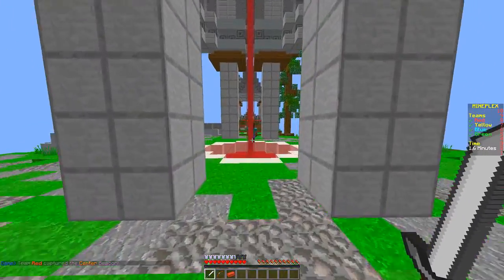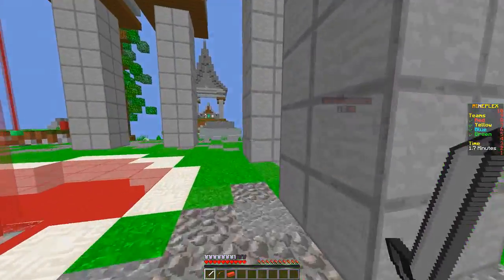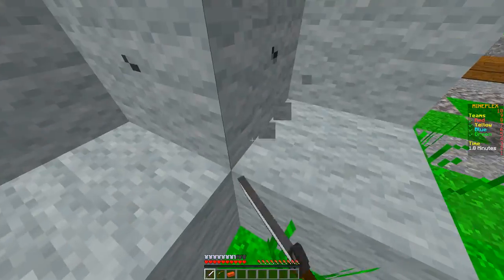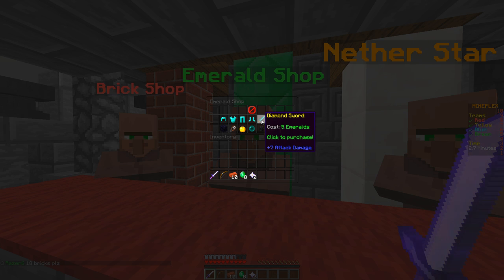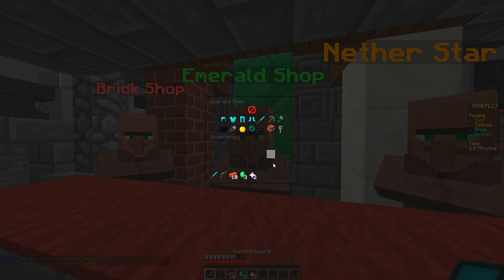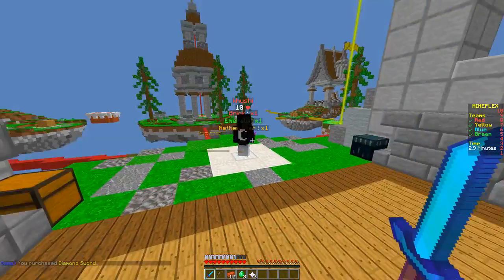I'm gonna try to go mid — what do you do with these things, you just stand on them and get free supplies? Oh no, you capture the beacon. Okay, I see, so you want to capture all the beacons. I'm not really sure to be honest. We got eight emeralds — we can buy a diamond sword, a bear trap, ender pearl, shears, obsidian. I think I'm gonna grab the pickaxe, but wait that costs 10. Okay, never mind, we'll grab the sword just to upgrade. Anything from the nether star shop? Resource generator one costs four nether stars.